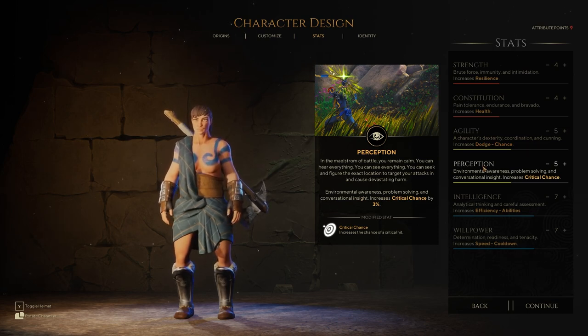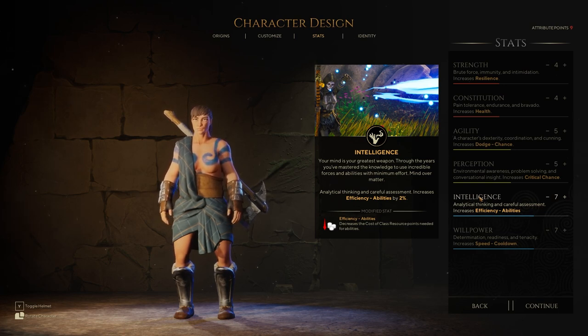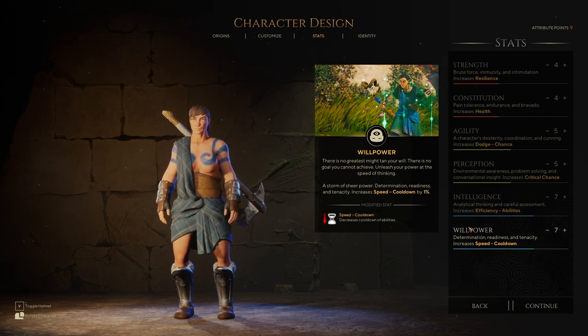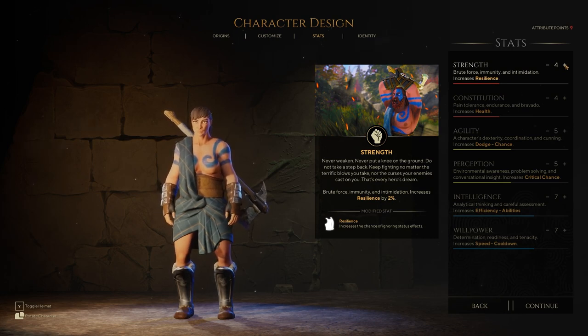Perception covers environmental awareness, problem solving, and conversational insight — increases critical chance by 3%. When it involves conversational insight, it's always going to be a big deal in a classic RPG. Intelligence covers analytical thinking and careful assessment — increases efficiency of abilities by 2%, decreasing the class resource cost for abilities. Willpower — storm of sheer power, determination, readiness, and tenacity — increases cooldown speed by 1%, reducing the cooldown of all abilities.